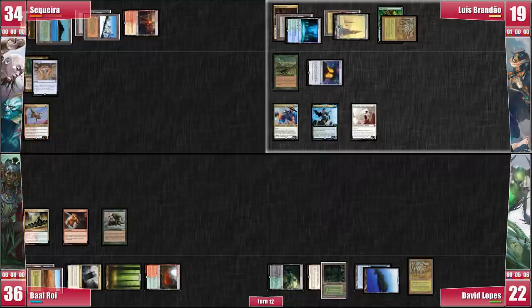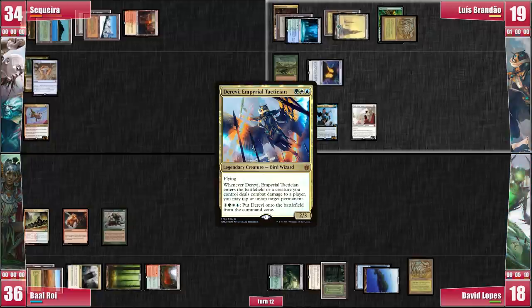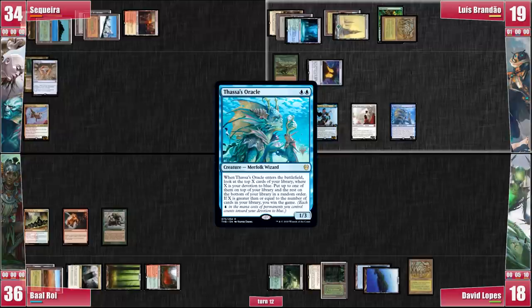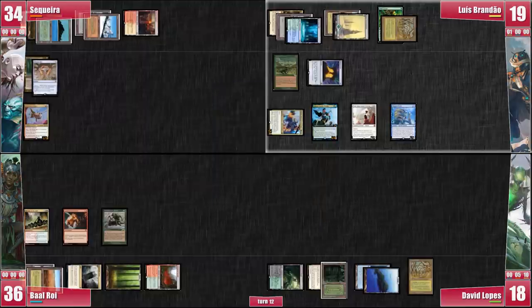Elesh Norn enters the battlefield and all other creatures die. So much for destroying Survival of the Fittest and stopping Luis from getting Elesh Norn in his hand. Luis goes to combat and attacks David with Derevi, then casts Thassa's Oracle for value — he already lost the Breakfast combo — and passes the turn.